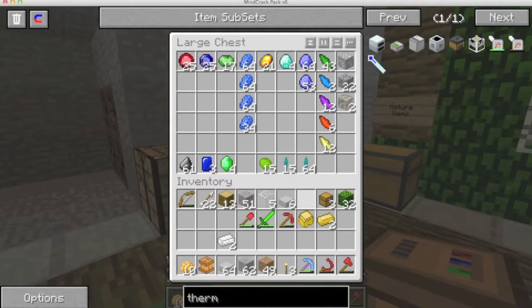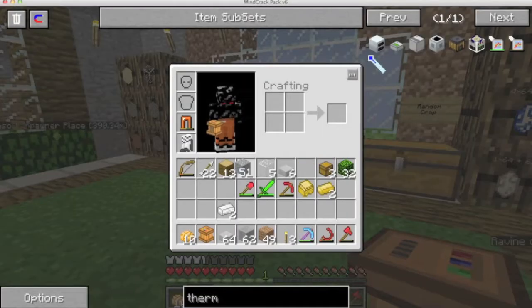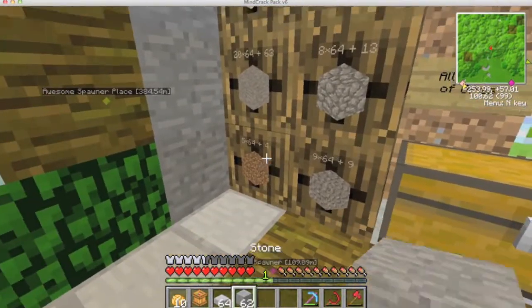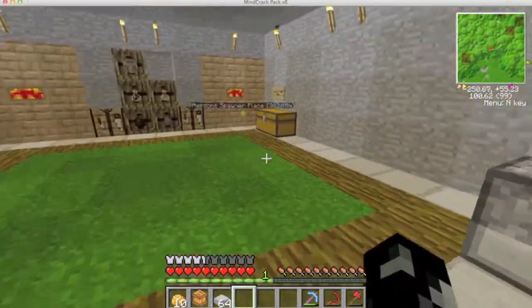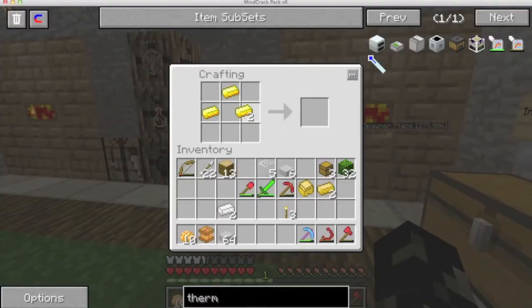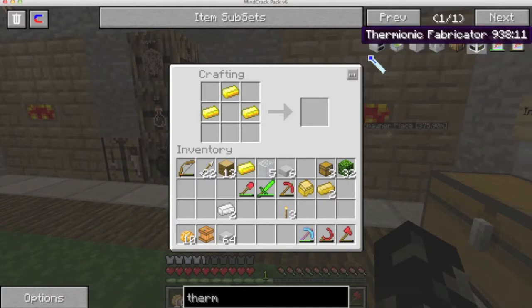Now where's my flint? I love this though - my inventory's full. Put the gravel back, put the dirt back, put the stone back - easy. All you have to do is right click and left click, it's so simple. That's not right because it's four gold.